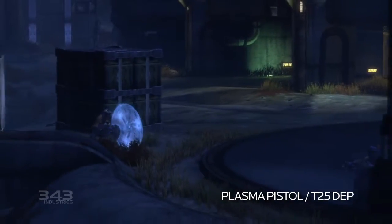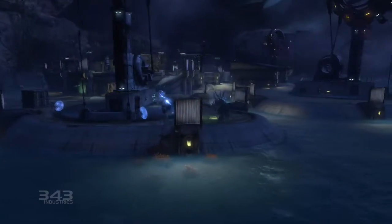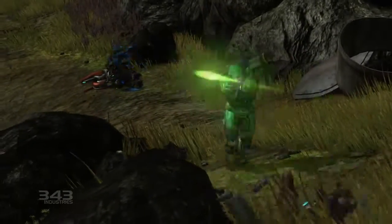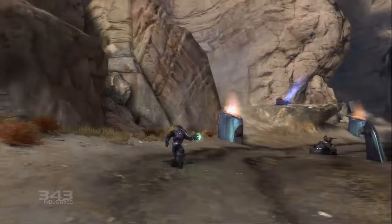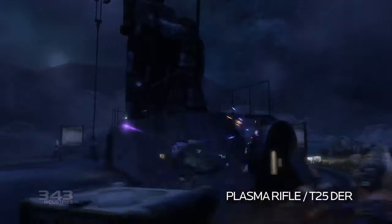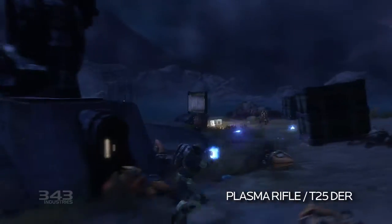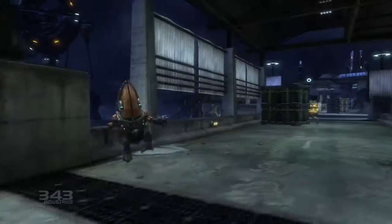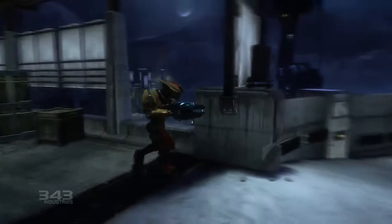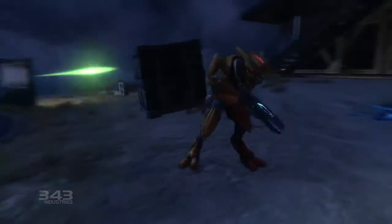Plasma pistol: it's standard across all troop details within the Covenant, but it ain't helpless by any stretch of the imagination. Rapid fire is lethal even against tough foes, and the overcharged burst is powerful enough to temporarily disable shields and vehicles. The plasma rifle is a long-standing weapon for Covenant officers and troops alike — reliable, sturdy, and effective. Its bigger brother is the plasma repeater: a beefier and more aggressive variation on the same tech.